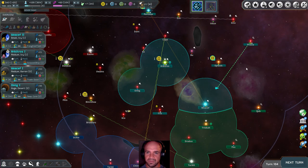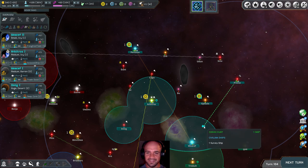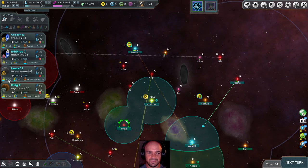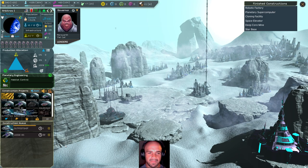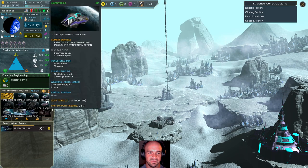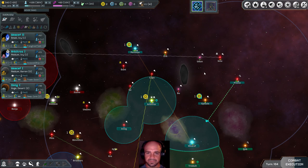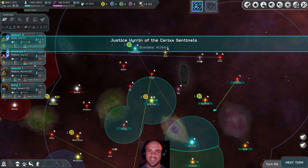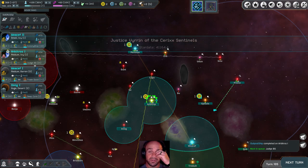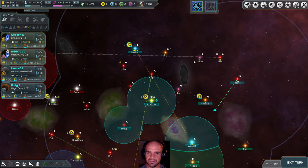We've discovered a brown dwarf — there we go. That could be really good for us. So now we're going to switch a little bit — we're actually going to take this and produce a colony ship and make them faster. That's a great planet, a great find. That's what I really like about the robot exploration stuff — it continues that whole explore mechanic much longer into the game. Things pop up, which I think is pretty cool.